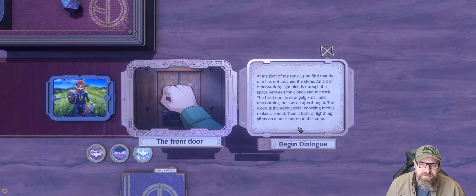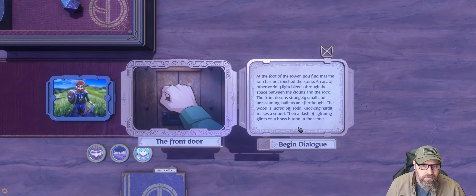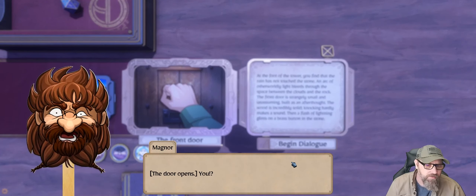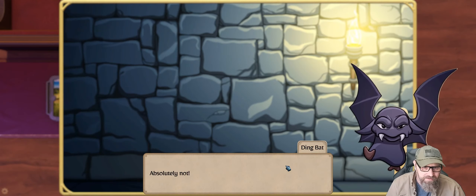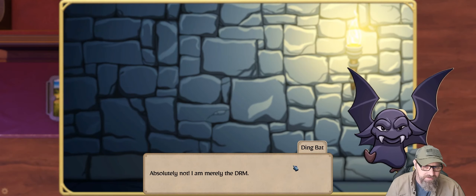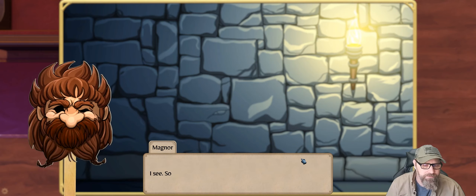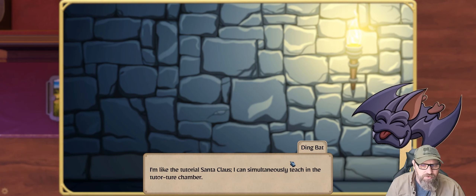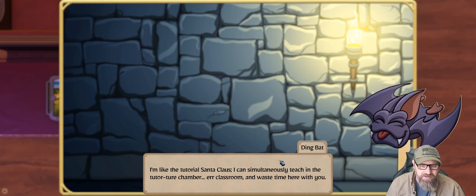At the front of the tower, you find the rain has not touched the stone. An arc of otherworldly light bleeds through the space between the clouds and the rock. The front door is strangely small and unassuming, built as an afterthought. The wood is incredibly solid — knocking hardly makes a sound. Then a flash of lightning glints on a brass button in the stone. The door opens. 'You? Well, hello. Come in.' 'Are you the wizard?' 'Absolutely not. I'm merely the DRM.' 'DRM?' 'Dungeon Resources Manager. And I handle the tutorials, as you already know.'